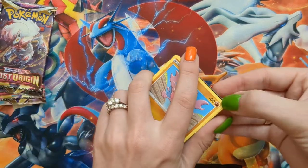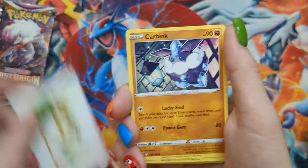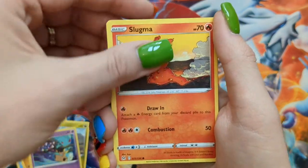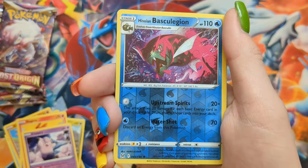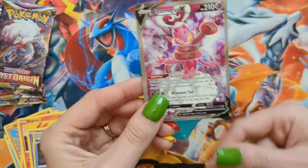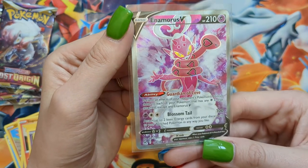Five packs left — I don't want it to be over, this is way too much fun. Pack thirty-two: Carbink, Panic Mask, Abomasnow, Gligar, Goomy, Mawile, Slugma, Clefairy, a Reverse Hisuian Basculegion, and an Enamorous V Full Art. Well, that answers my question — I will be seeing Enamorous V. It's weird, but that's alright.